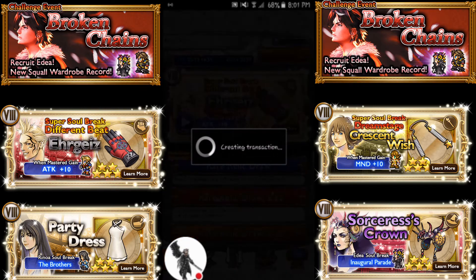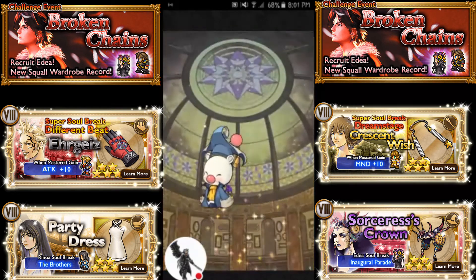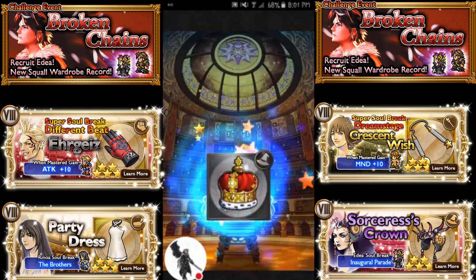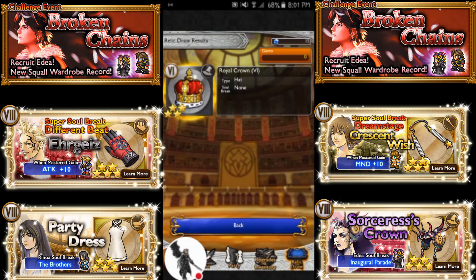It's a real draw. Alright, let's see. First draw of two. Alright — solid 4-star. Oh god. Okay, I actually needed that, because now I can have a 6-star crown. So, perfect. Worked out.